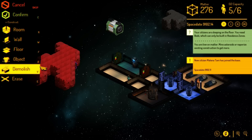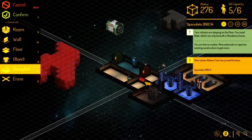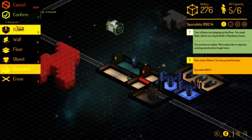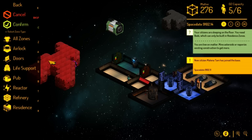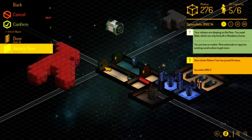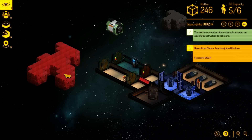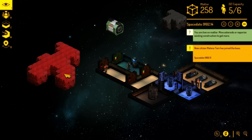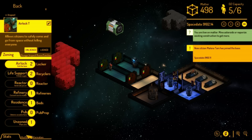I need to make some more stuff because he can't get in and out of that. We're actually going to demolish this wall here because I want this to be a continuous hallway. And construct objects, doors, airlock doors. This will be a secondary airlock so people can get in and out more easily. Airlock two.